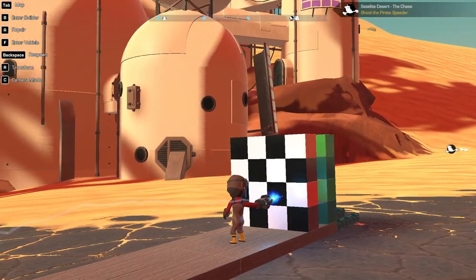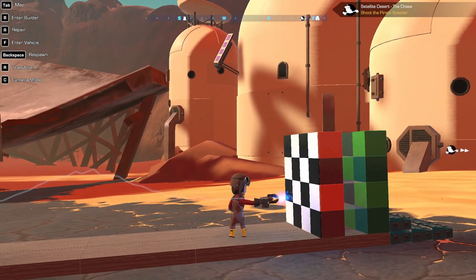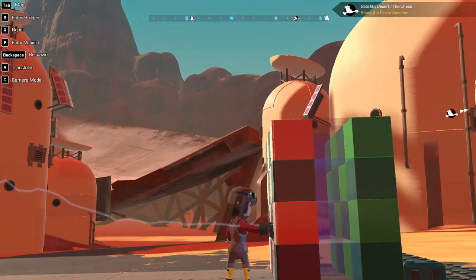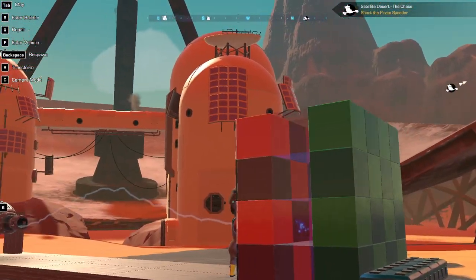I've been hearing people talk about hinge armor and I have no idea what that is, so I decided to experiment. This will be my control — it's just square shields on blocks.